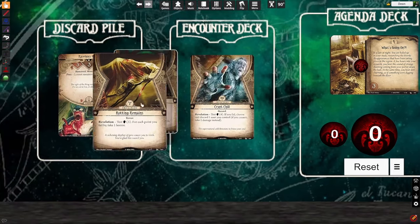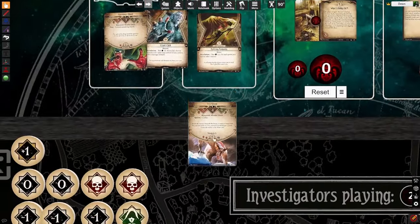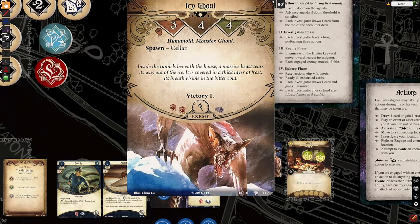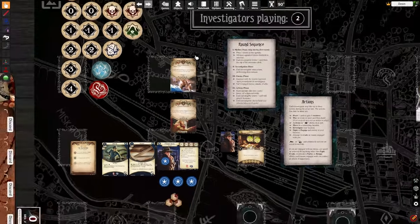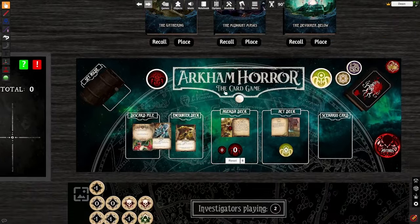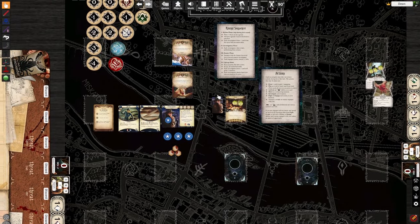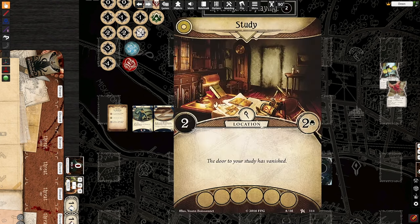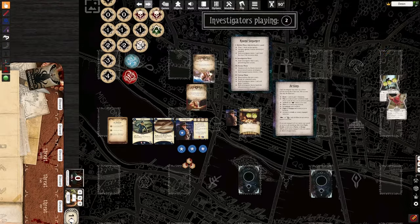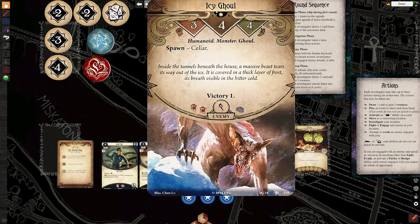For demonstration purposes, there is an enemy here that spawns elsewhere — the ice ghoul. It says spawn in the cellar. This is for getting deeper into the scenario called The Gathering, because as you advance, more locations open up on the table, and one of those locations is the cellar of the house you're in. So this enemy would spawn down in the cellar when that location was in play — that's what I mean by spawn instructions.